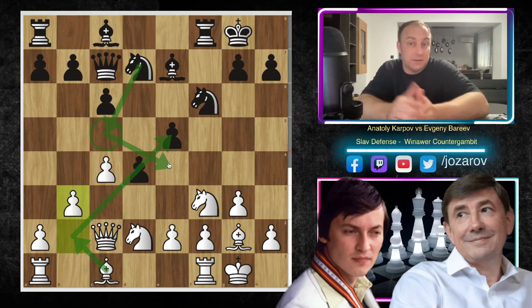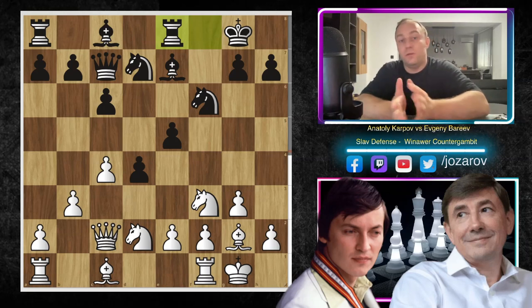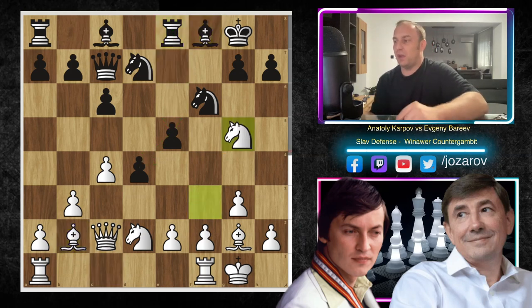After b3, rook to e8. Bareev played a really perfect game here — without inaccuracies, mistakes, or blunders, a very small amount of centipawns lost. Bareev is a player you don't want to meet when he's having his day — he's beaten many world champions and top grandmasters. Rook to e8 is a great positional move again protecting the e5 square. Bareev now aims to play bishop f8 and protect his cornerstone: the e5 pawn, which in turn protects the d4 pawn — his main space advantage.